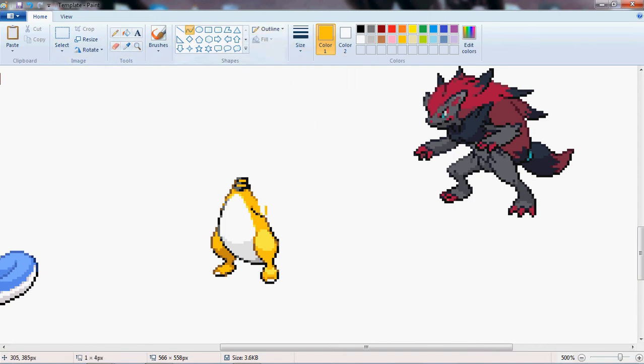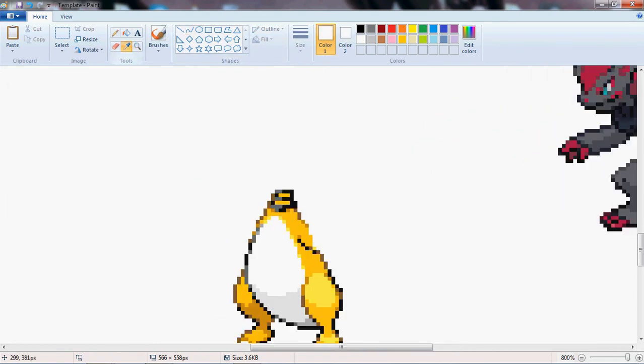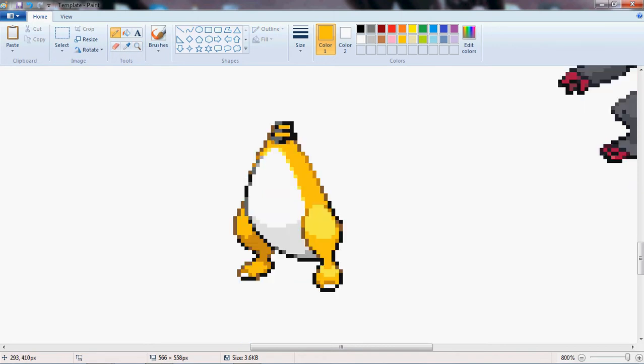Still not the color I want. There we go. Maybe make it a bird instead of Scizor — nah, that kind of looks like an Angry Bird though. If you had like the eyes here and the beak.